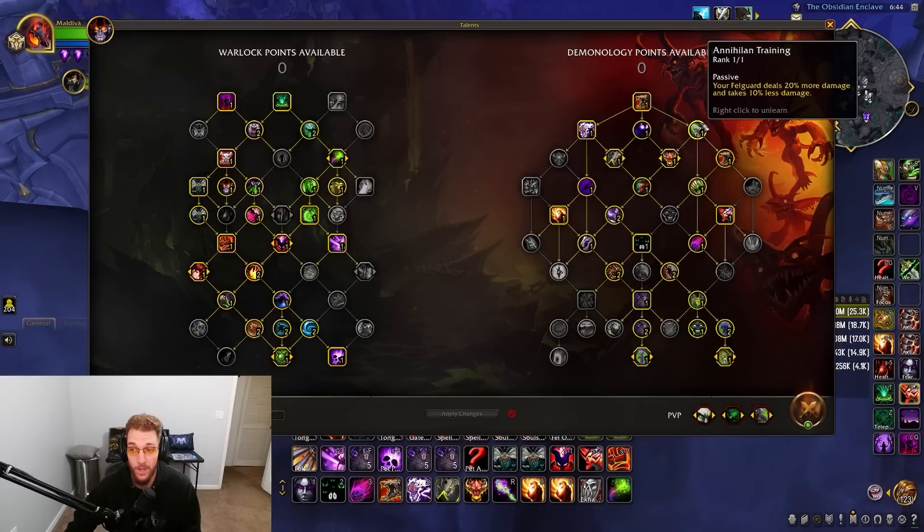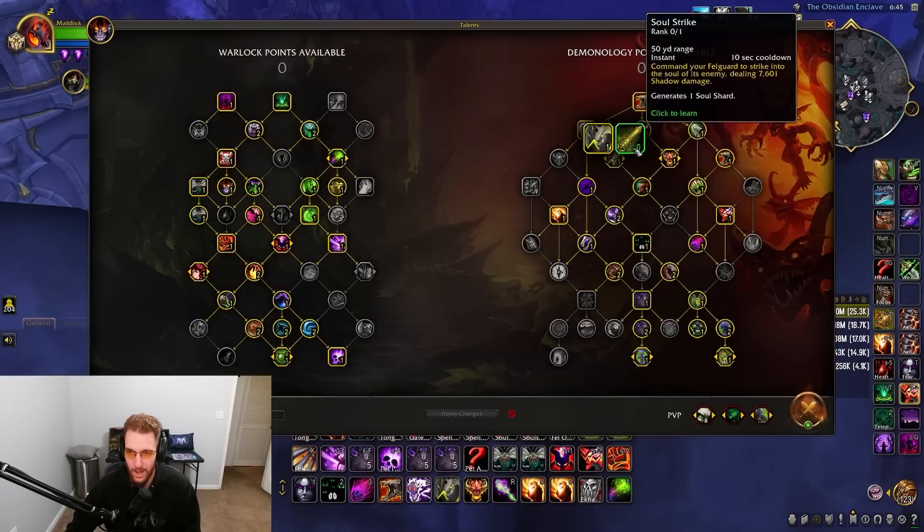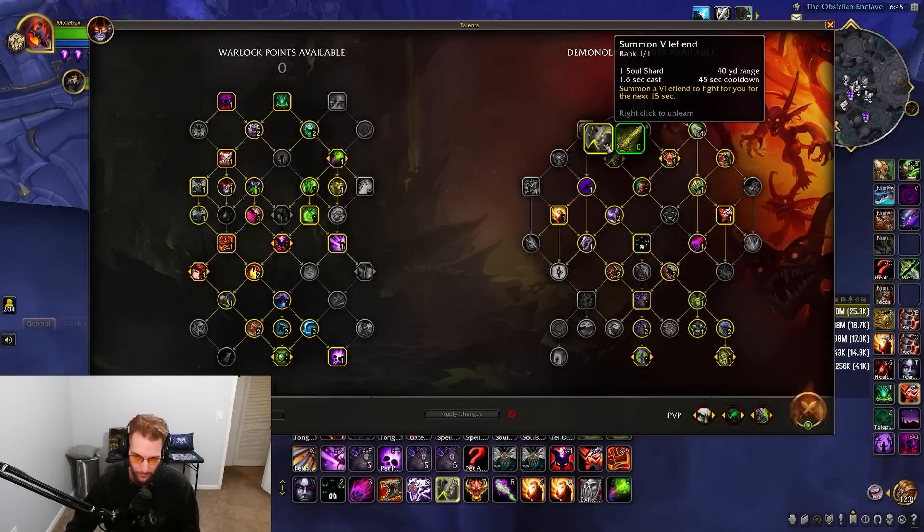Felguard deals 20% more damage and takes 10% less damage — a no-brainer. I'm testing Vile Fiend over Soul Strike and I really love it; it was recently buffed. It's on Fire school so you can bait kicks on it without being locked out on other abilities. It also buffs the Tyrant and lines up well with it.